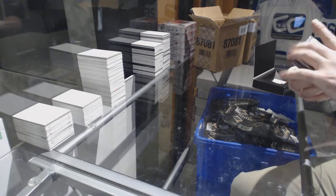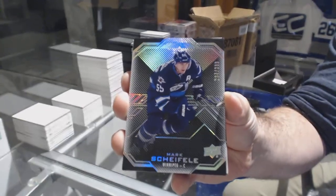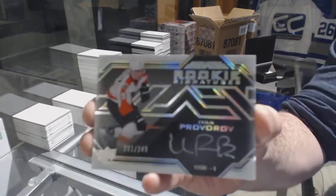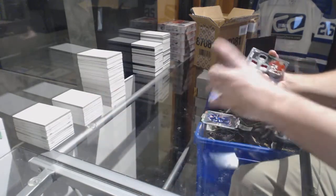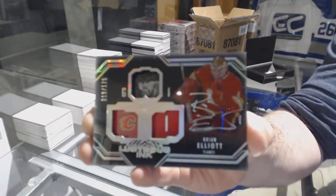Starting off with a 2/99 Mark Shiffley rookie signature, and a Lustrous Ink /175 Brian Elliott.